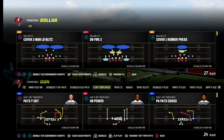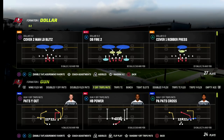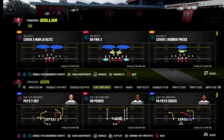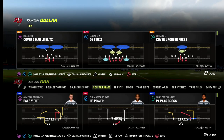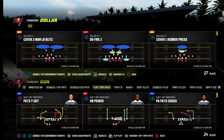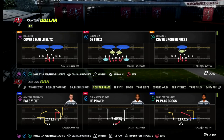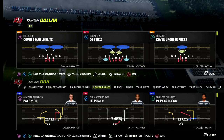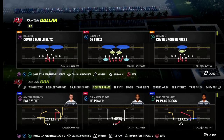We did a ton of formation-specific breakdowns: how to adjust to U-trips when they motion, how to adjust from bunch when they're throwing corner routes or seam routes, and how to stop the run out of Dollar. If you want my full defensive ebook, make sure you're in our Patreon. Patreon members get access to all of our ebooks and all updates. We've got 13 offensive and defensive ebooks right now — it's only 10 bucks to sign up.